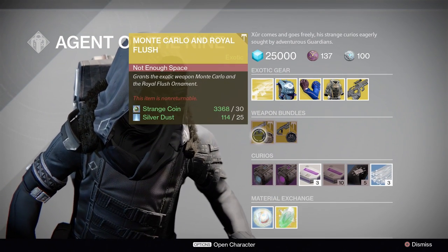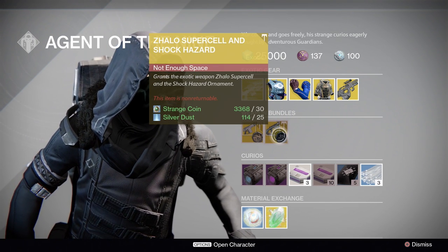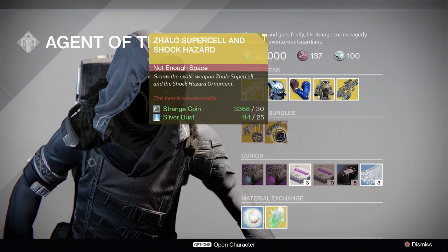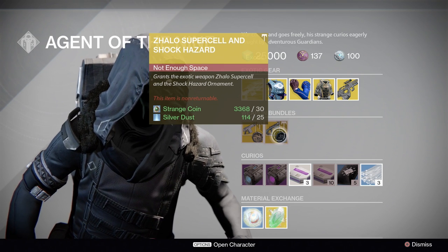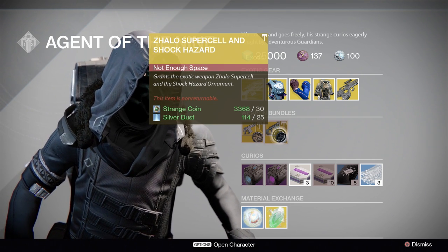Weapon bundles this week, we got some auto rifles. We have Monte Carlo with Royal Flush, and the Zalo Supercell with Shock Hazard. Both of those run you 30 strange coins and 25 silver dust.